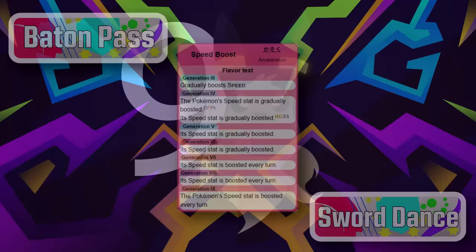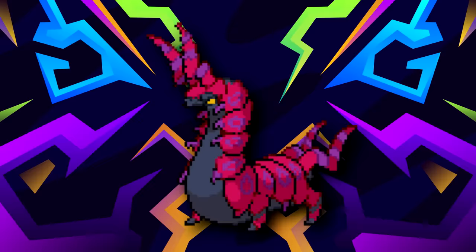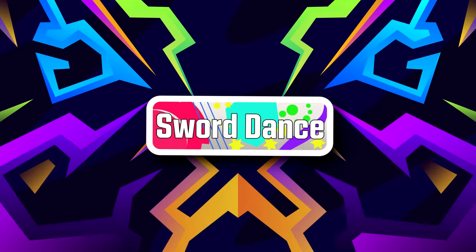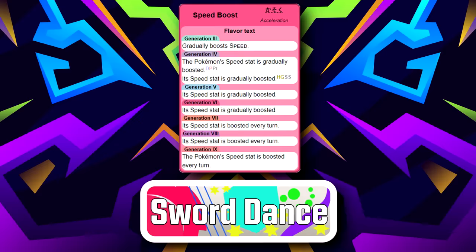Swords Dance, Speed Boost, and Baton Pass was Ninjask's set all this time, but it's also very illegal nowadays. So Ninjask will not be taking this slot. However, back when it was legal, a Pokemon that did the job even better got introduced — Scolipede. It didn't have to Baton Pass at all, and instead could just threaten the opposition with Rock Slide, Earthquake, Poison Jab, or Megahorn. Nowadays, Scolipede sets up Swords Dance and with Speed Boost threatens opponents with those same moves. One could argue it's also a Spikes and Toxic Spikes setter — which is valid, but playing a Speed Booster with Swords Dance as a mere hazard setter sounds like the coward's way out. That's like if Blaziken got Stealth Rock and people decided to just use it for that.